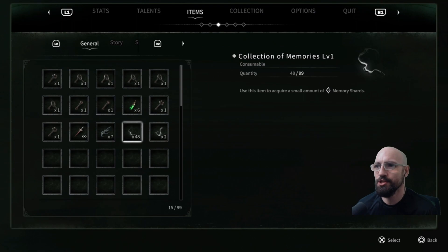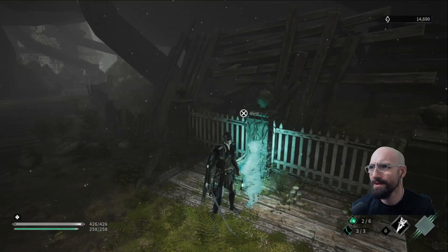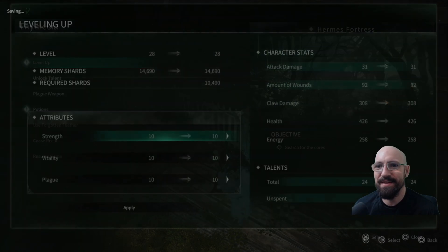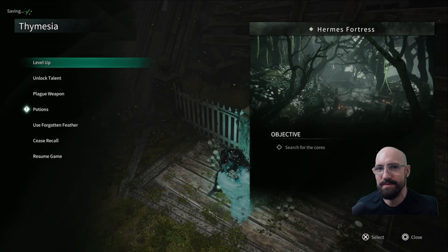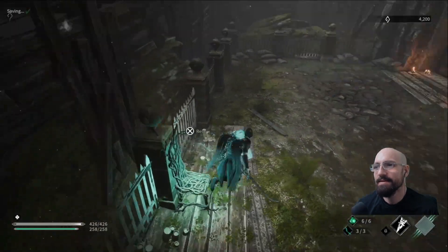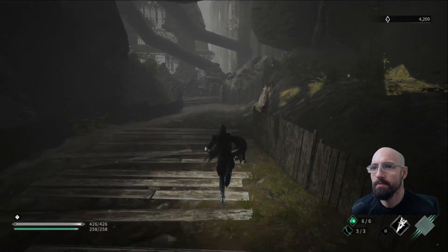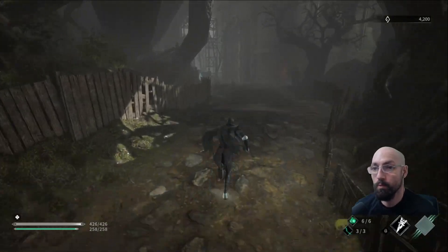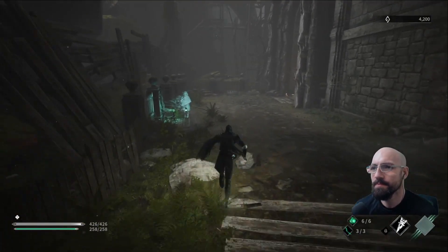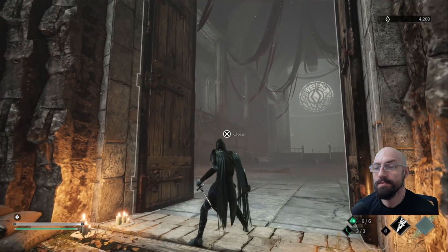Let's use some of these items. Holy shit, I've got 48 of these guys. I wonder how many that gave me — really not that much. I can level up though. Let's increase my strength. I want more talents — I want all the talents. Oh, that's a giant door. What's over here? Worth it. At least we leveled up. Okay, Varg — you and me, buddy.